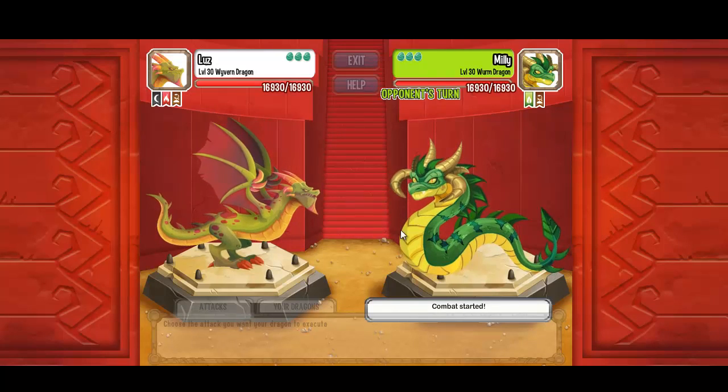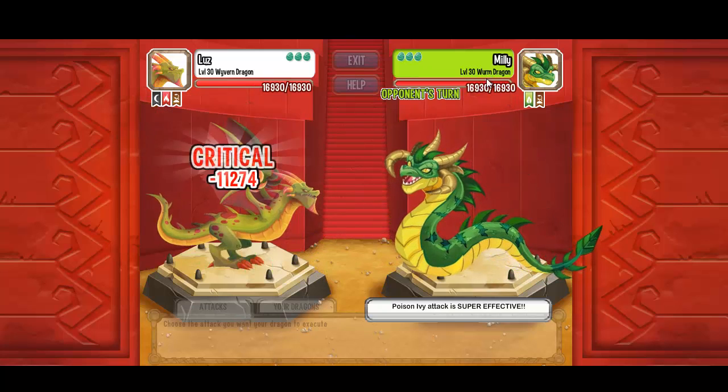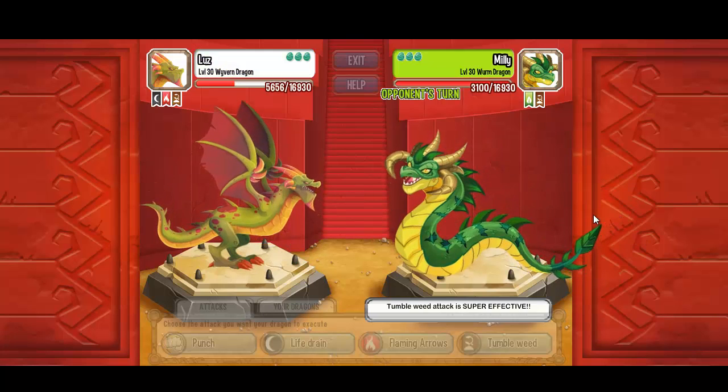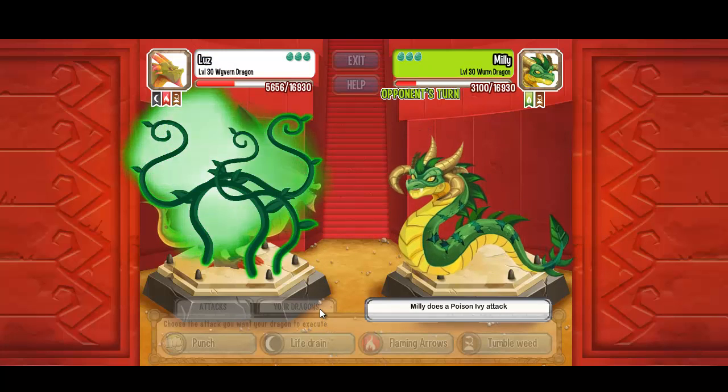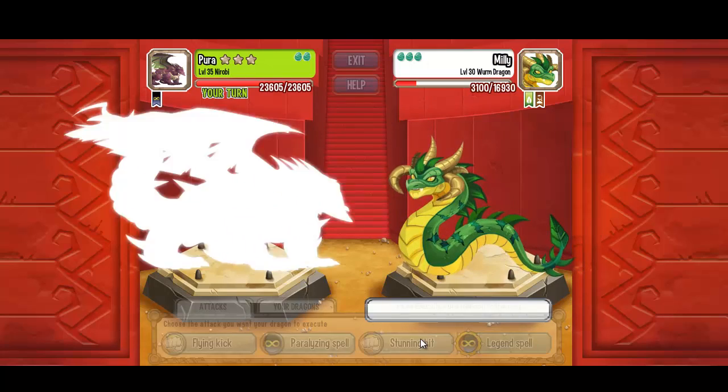Wyvern Dragon level 30 against Worm Dragon Nature — let's do a Tumbleweed attack. Critical damage! And now let's do another — critical damage! Not a problem for my Nairobi.